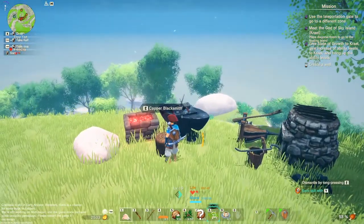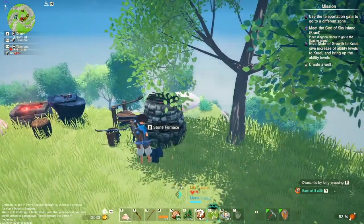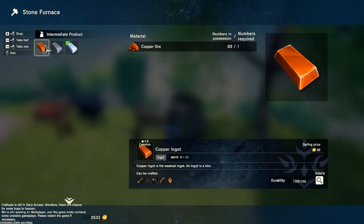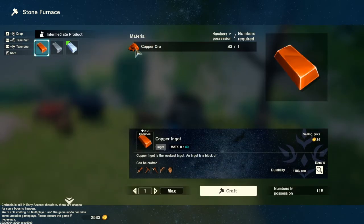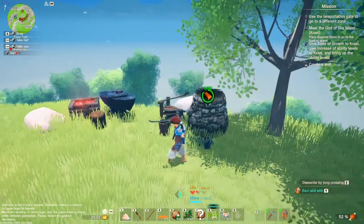You got to make sure you have this — that's not it — this guy right here, the stone furnace. So you can actually now put this copper ore you just found and craft a copper ingot, and it's gonna start crafting for you.